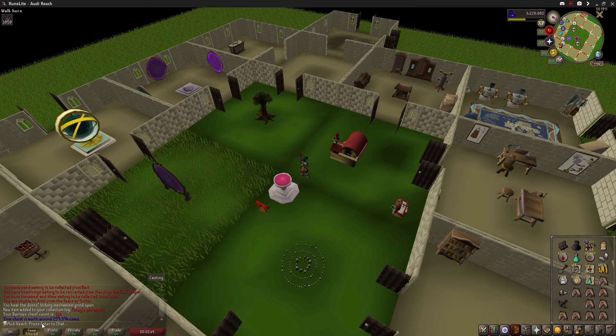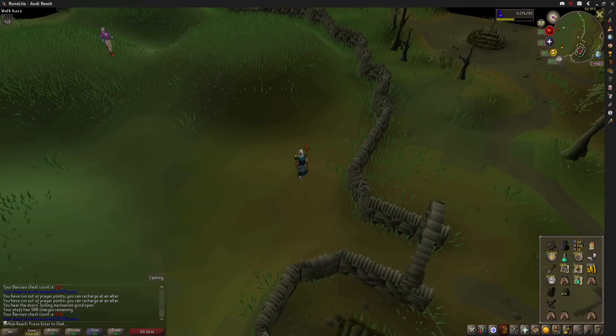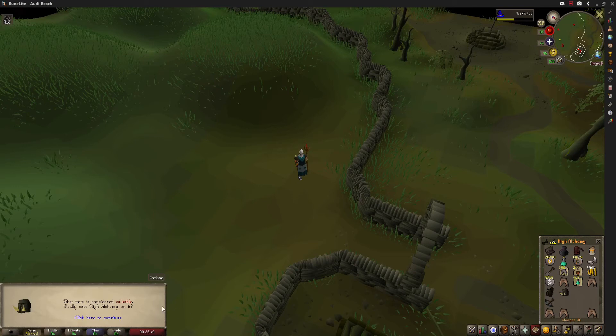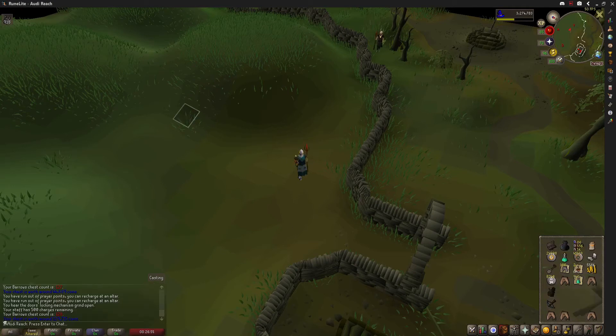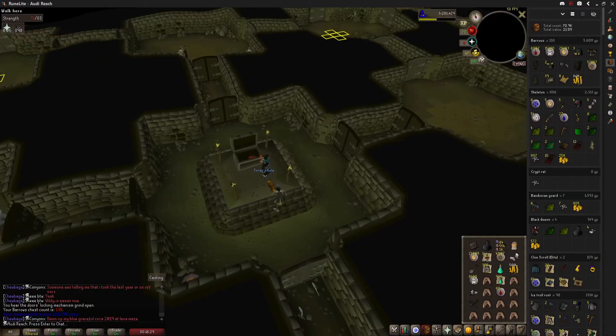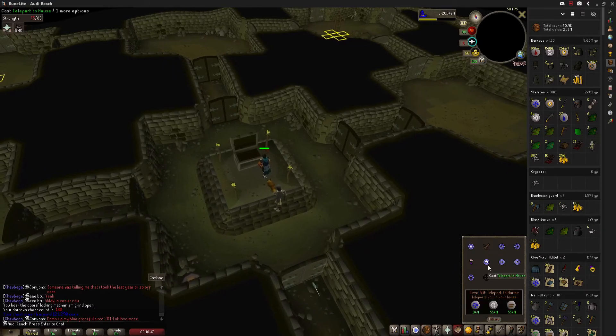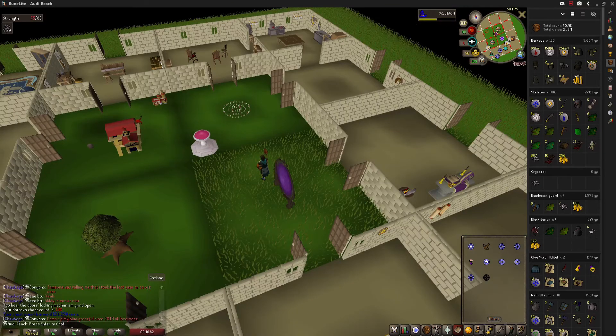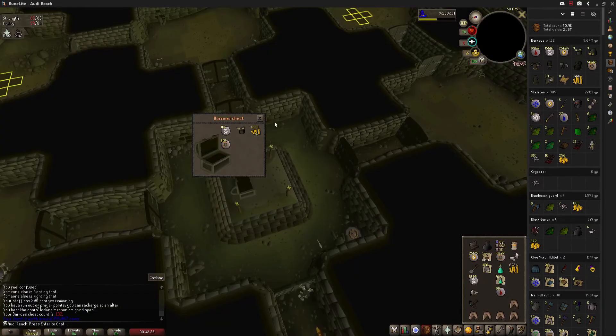Still no Dharok's, still no Karil's, and we're still only one Barrows weapon from the chest. Let's continue Barrows — that was our 114th chest. Got another Torag's helm, so that's another high alch — 60k. Are you serious? Really? That's another back-to-back helm! That's my third Torag's helm. I'm lucky for Barrows items, but lucky in the wrong places. The helm curse continues.